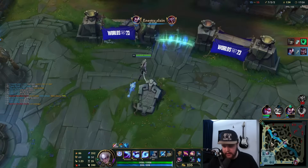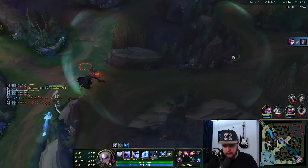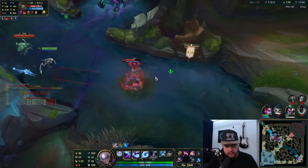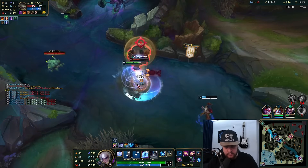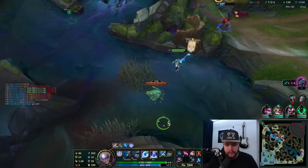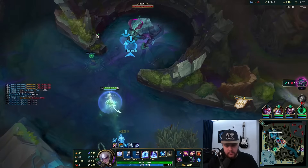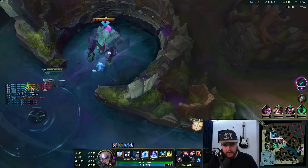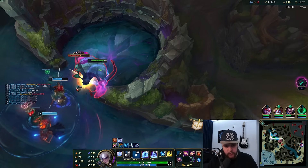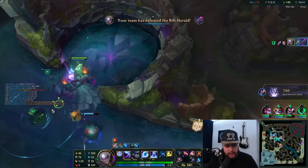He's probably going to try to reset — oh, there's a scuttle. I could still do the Rift Herald. He's very low HP — don't do this, your HP is way too low. I need to get herald here. Tahm Kench is going to be an issue; I need to be very careful. That mistake I just made giving him roughly a thousand gold is a really really big mistake because that's going to make him essentially unkillable.